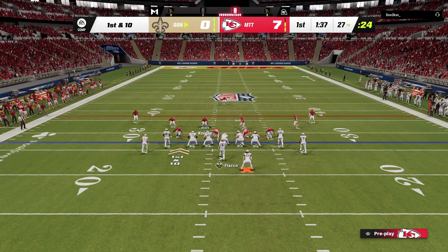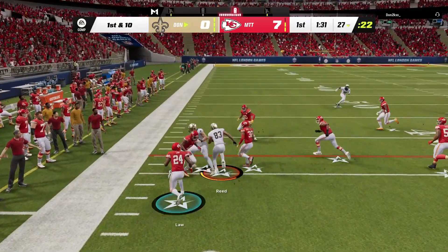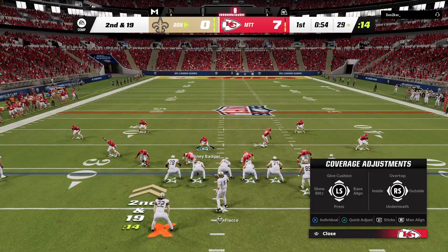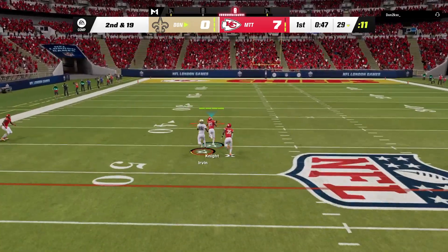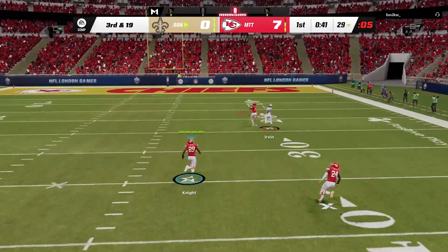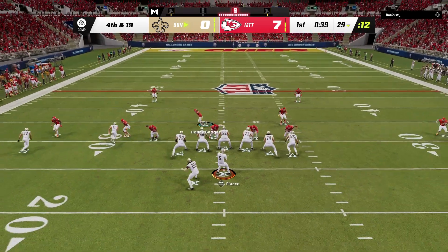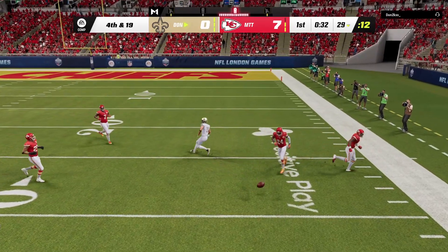We are coming out in cover three zone — I'm using Sammy Knight in the middle. He is no-huddling me. He's probably going to do a deep ball this time. I'm going to get pressure — nice, Frank Clark, let's go, nice sack. We are going to send a little bit of a blitz this time, sending Ty Law from the edge. We're going to have a user pick — Sammy Knight. Fourth and 19, our opponent is going for it. We are coming out in just a two-deep man. He's got nothing — I'm just going to bat that down. Let's go.